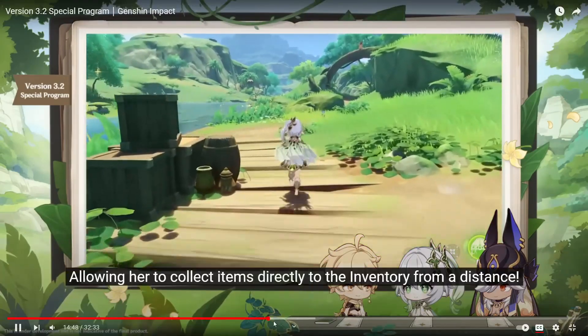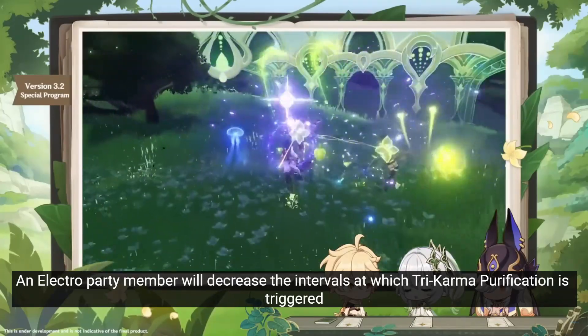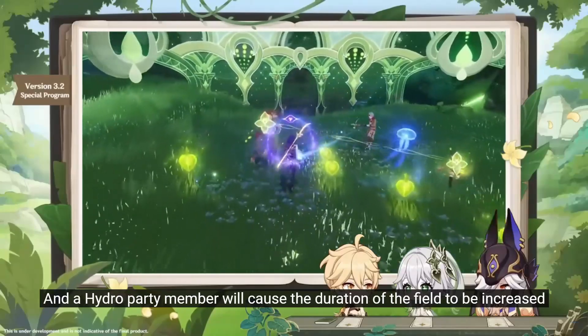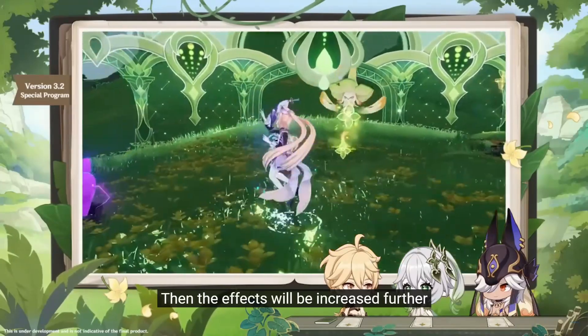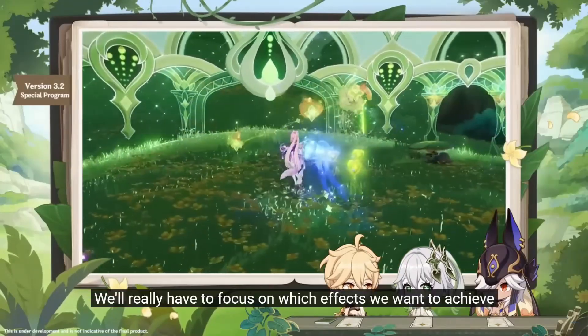Next let's go to the Elemental Burst skill. It creates this dome which grants special effects for each Pyro, Hydro, or Electro character in your party to Nahida's Elemental Skill. Pyro increases the damage of the Elemental Skill, Electro reduces the interval for Tri-Karma Purification to deal damage, and Hydro increases the duration of the dome.